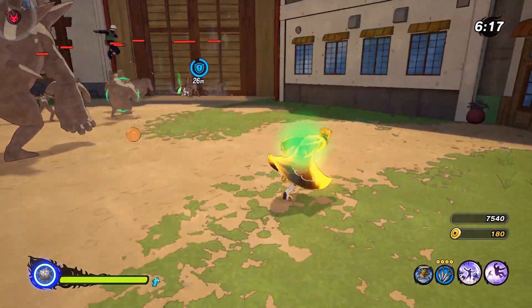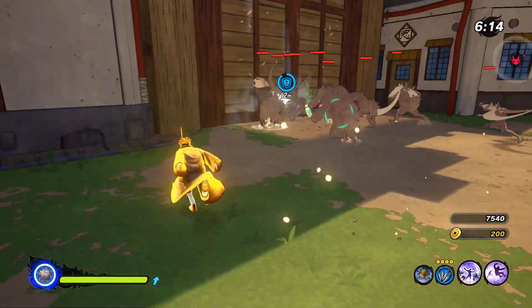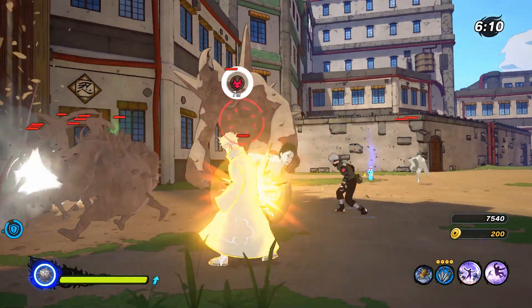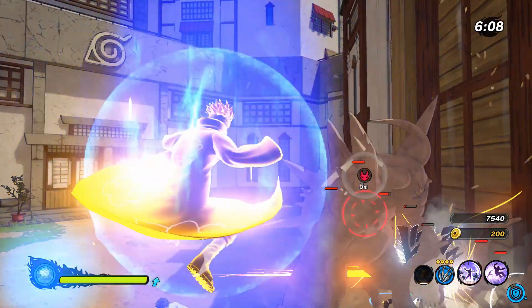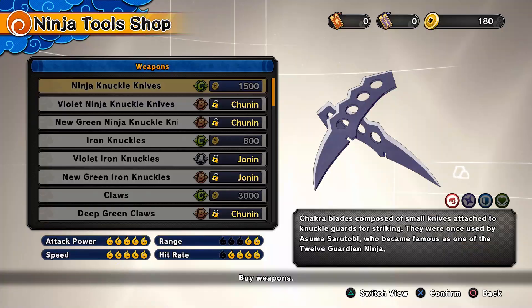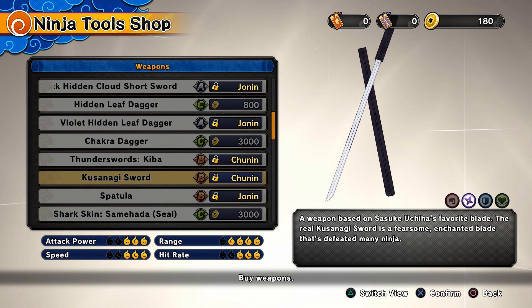Another thing VR missions can do that you can't get anywhere else is help you get promoted to Chunin and later Jonin. Here's the part where I say yes, VR missions are worth doing. As you get promoted, you can access more items in the 1010 Scroll Shop. If you're a ranged type, a lot of players consider Sasuke's Kusanagi Sword to be the best weapon for ranged types, so you need to at least become a Chunin to get that sword.